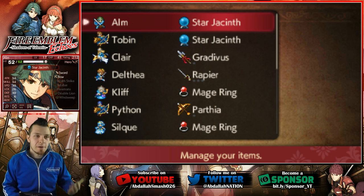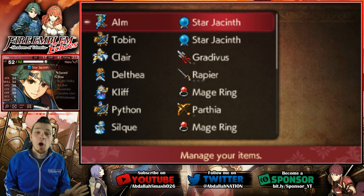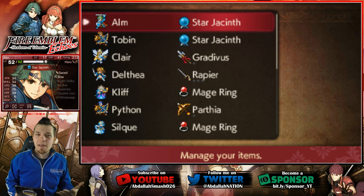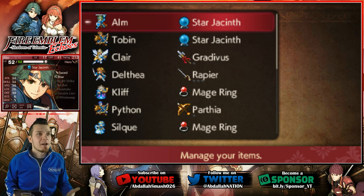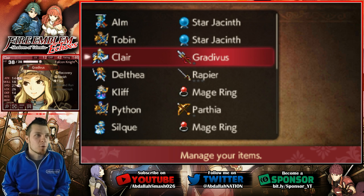In Fire Emblem Echoes, you can play the game without any DLC at all. You'll be fine and you'll have a great time with it. But with the DLC and getting that whole season pass, it allows you to get a lot more out of the game — such as getting numerous legendary weapons and of course overclassing your units.